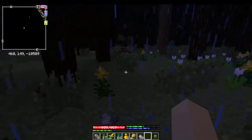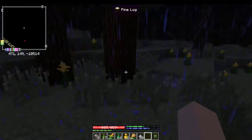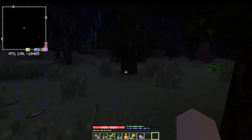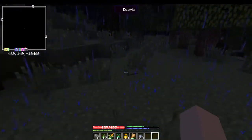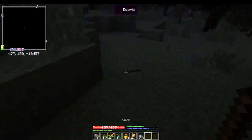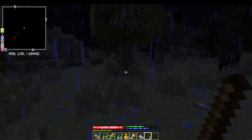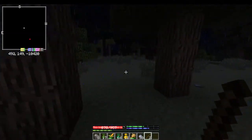I just gotta go get me some sticks. We've got clay — that's the main thing I need. There's copper all over around here, so this is really good. Come on, leave me alone, I gotta get some work done. Ravine on one side, spider on the other — never a good day.